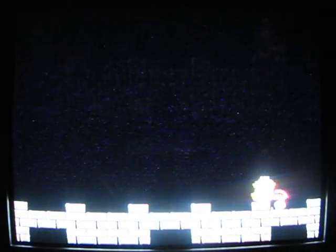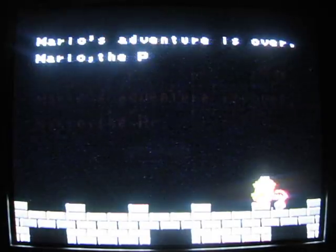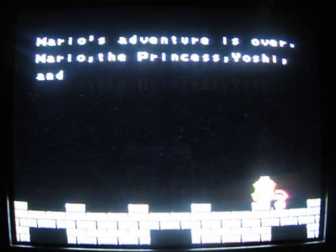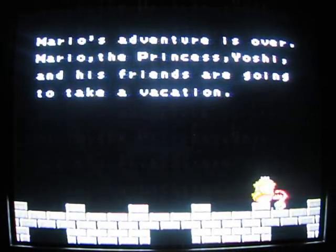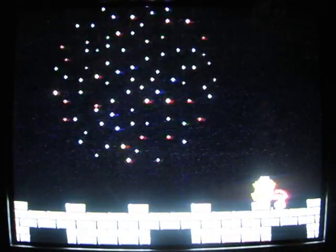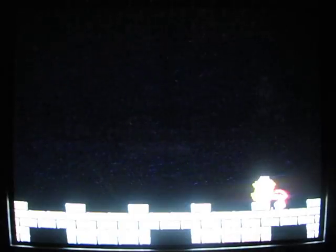And there's Princess Peach — our prize of a night together at a hotel room for 90 cents. Mario's adventure is over. Mario, the princess, Yoshi, and his friends are going to take a vacation. That's a pleasant ending, isn't it? And we have some fireworks. Fireworks are pretty. Come on, where's the heart? Come on, cheesy heart firework — waiting for the heart firework. And there it is. That's cheesy. Ha ha ha.